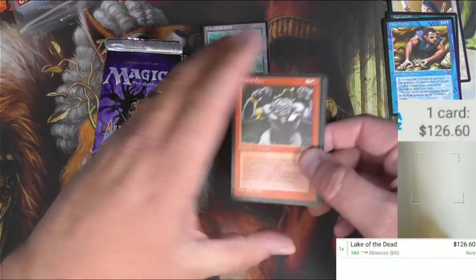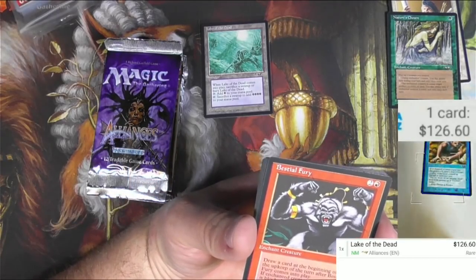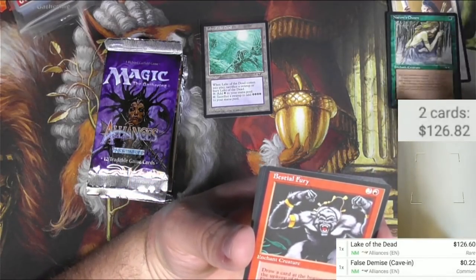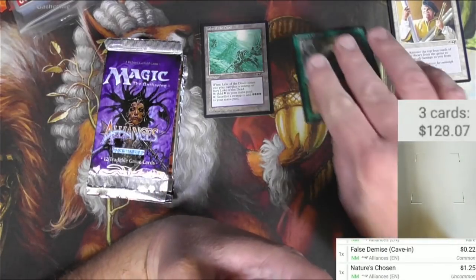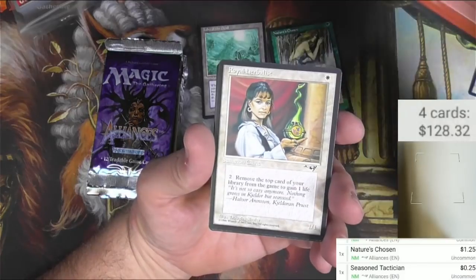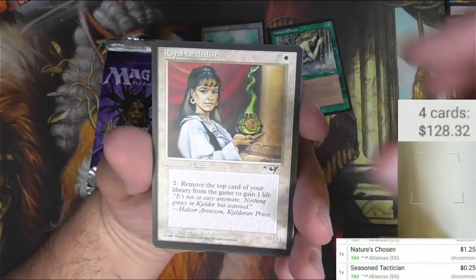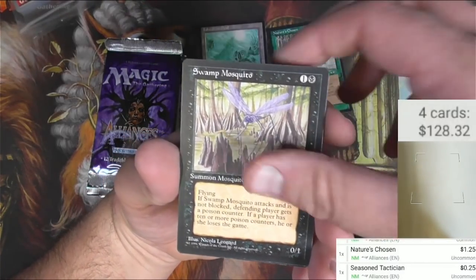There's our first big hit. Bestial Fury — I'm going to check False Demise too. As an uncommon? No, it's actually a common. Nature's Chosen is actually a buck, and Seasoned Tactician — probably not. Yeah, there we go. So Bestial Fury, Royal Herbalist — very cool art actually, I don't know if I ever really stopped and looked at that — Noble Steeds, Swamp Mosquito.